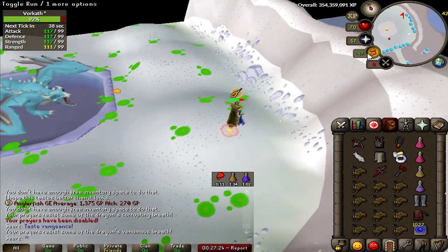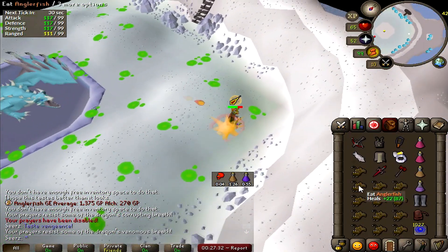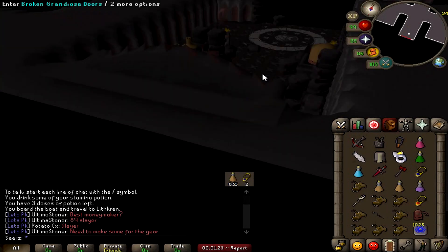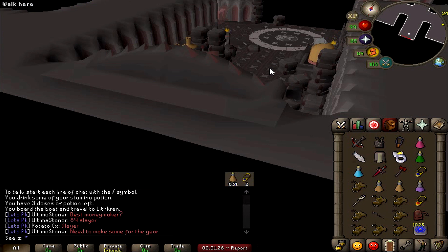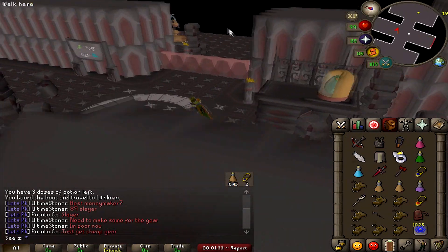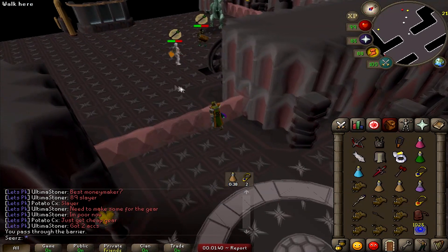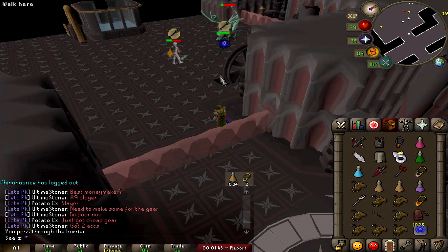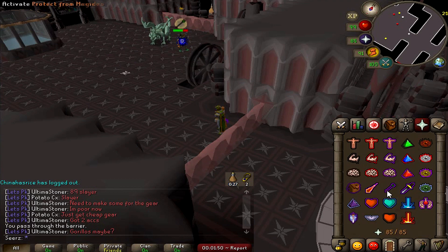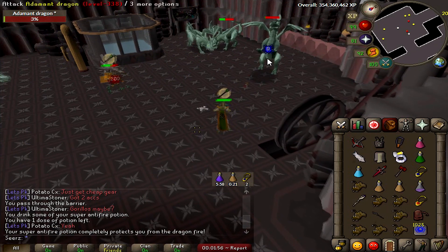Hey, how's it going? Dragon Slayer 2 has come out - one of the most iconic quests of 2018 for sure. I know there's gonna be raids and some other big updates, but this has to be one of the biggest quest-wise. I was a bit delayed on this video, you know, kill the new boss and whatnot, but I had to put it out there. I'm just gonna do a little recap of Dragon Slayer 2 for about five minutes and then get into the boss.